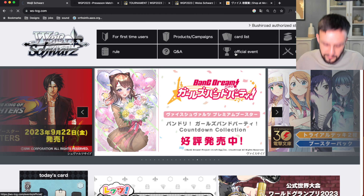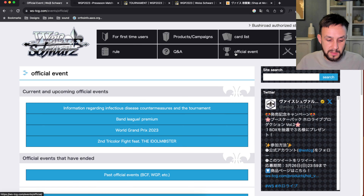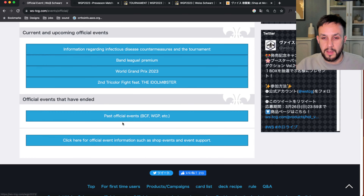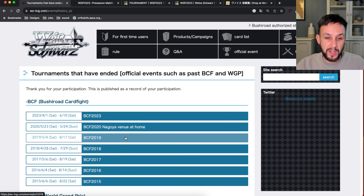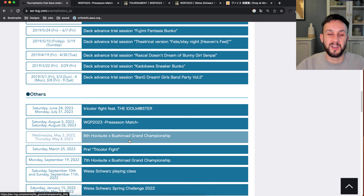We click on 'Official Event' — and you may have guessed already — you got this card by winning it in a particular way by competing in the trading card game. This will list the current and upcoming events, but first we're just going to look at past events and see where this originally came from. It is the WGP 2023 pre-season match.